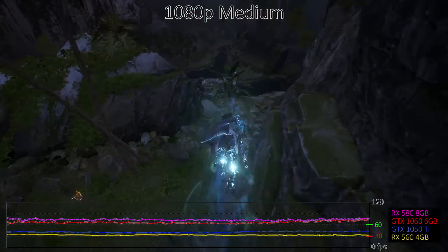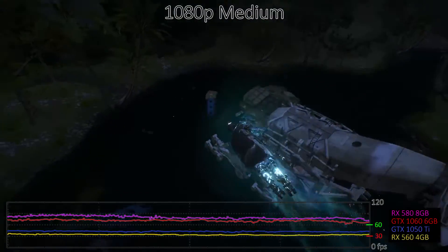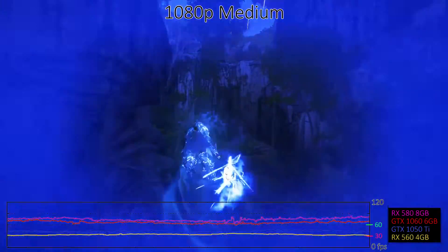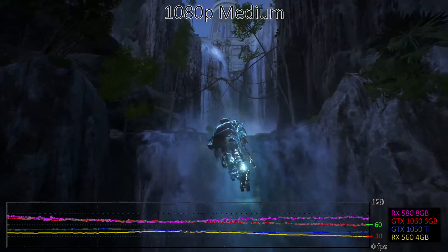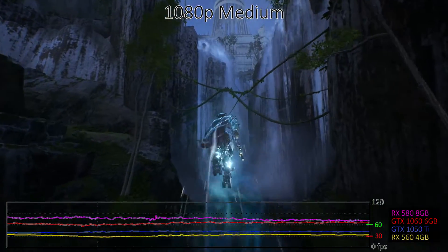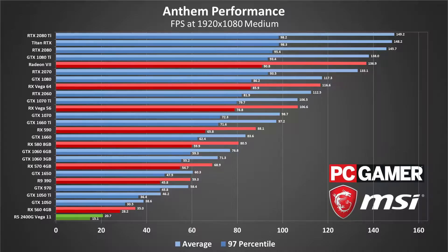Medium quality represents a moderately difficult step-up, dropping performance about 20% from the low preset. You still won't need an expensive GPU to get Anthem running smoothly — the RX 570 4GB and GTX 1060 3GB both average more than 60fps, with just the occasional dip below. The GTX 1050 Ti also keeps within the 40–50fps range for the most part, while the GTX 1050 and RX 560 come uncomfortably close to the bare minimum 30fps mark. If you've got a much more powerful graphics card and want to take full advantage of a high refresh rate monitor, it's concerning that only 6 of the most powerful GPUs can average 120fps at medium quality, and only 3 break 144fps.